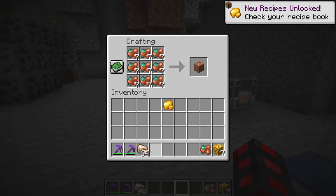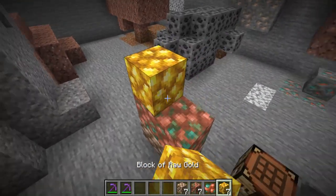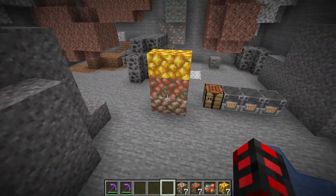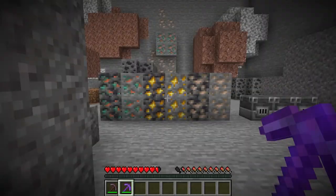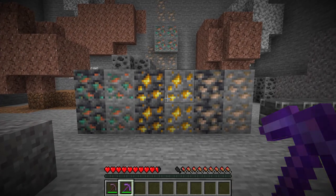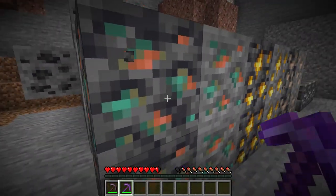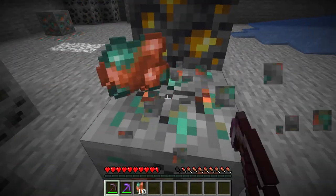The raw ores can also be compacted into raw ore blocks for faster storage and building purposes. However, they cannot be smelted into their block forms immediately, which means you will have to unpack them to smelt them to get their block forms. Copper, gold, and iron are all now affected by a new dropping system, which is dropping raw versions of themselves. And now they can be fortuned.